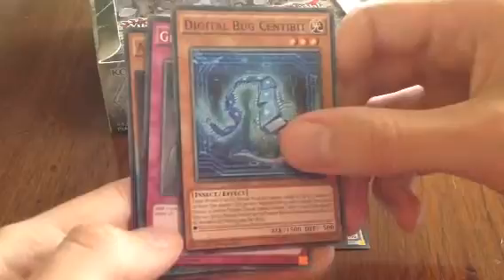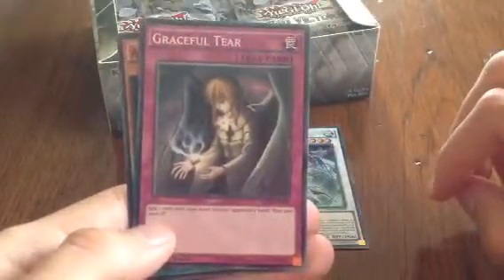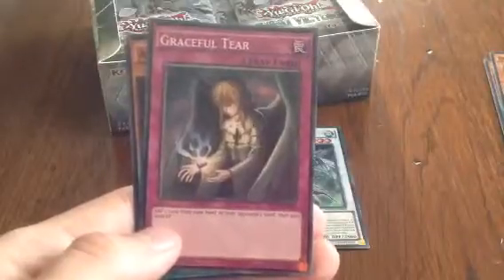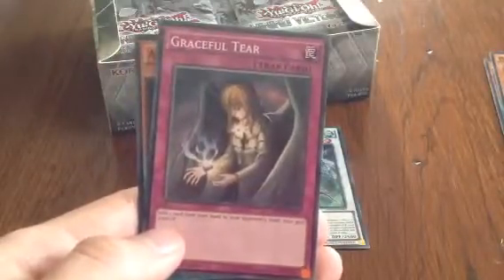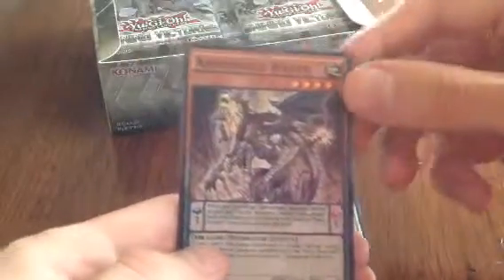We also have Digital Bug Centipede, Graceful Tier — I think it's a new one from Graceful Charity — add one card from your hand to your opponent's, and then gain 2,000 life points. And Armor Forge Greed. So yeah, first pack was a great pack — let's see what else we can get.